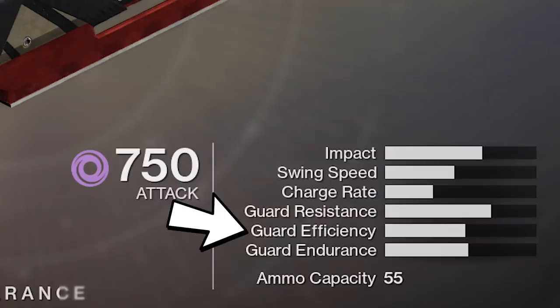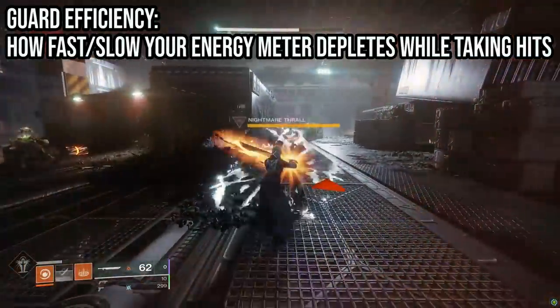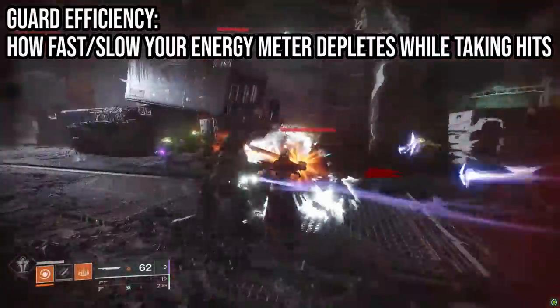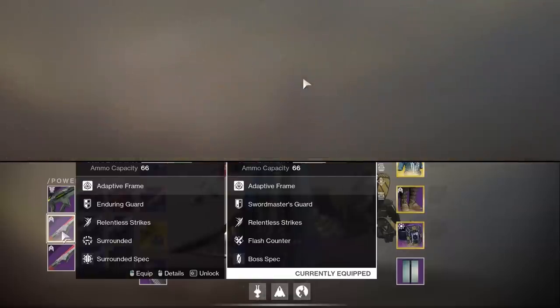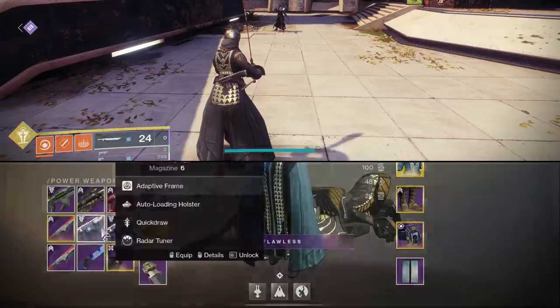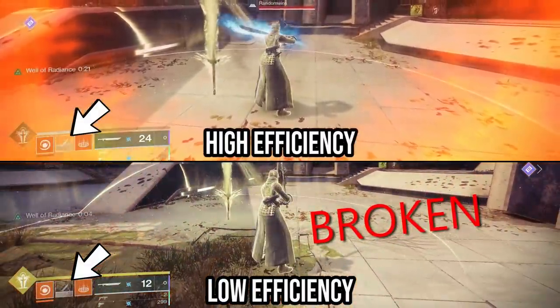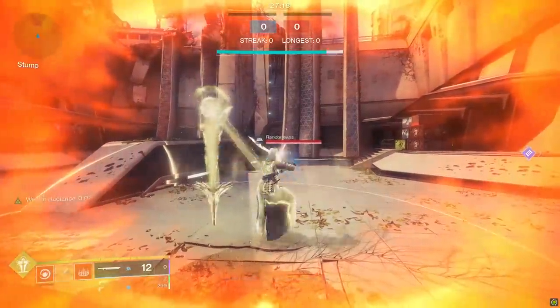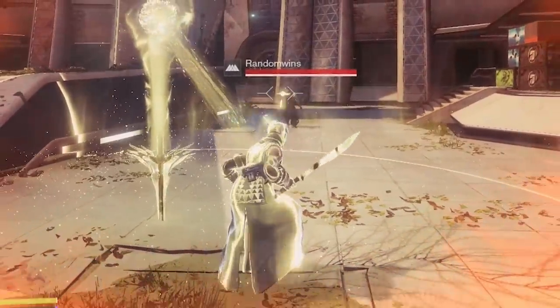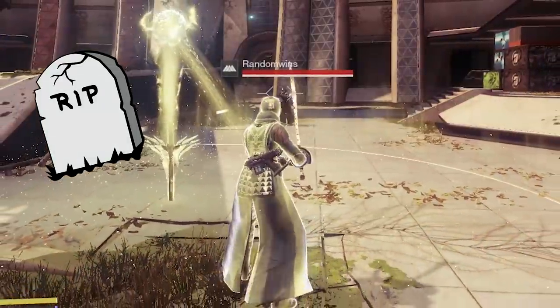Guard efficiency determines how hard your sword energy depletes while you're getting shot. Endurance is how long you can hold guard normally on its own; efficiency is how much faster it tanks when you're actually taking damage. Testing this by standing in a warlock Well of Radiance while being shot, the low efficiency sword breaks almost comically quickly compared to the high efficiency sword. When your guard animation is broken, your guardian stumbles back — if this happens in PvP, you will 100% get killed by your enemy.